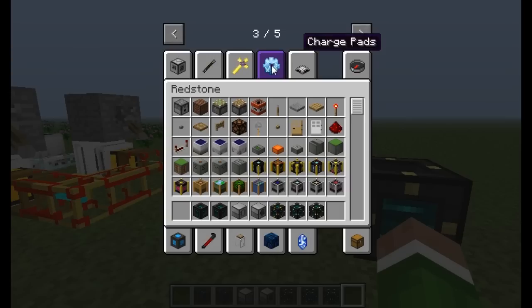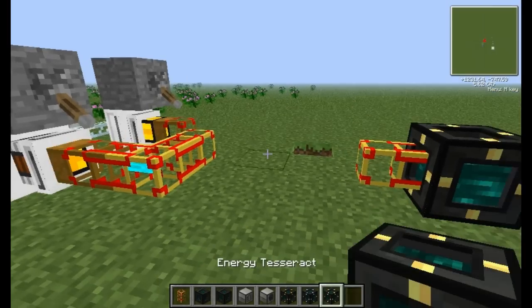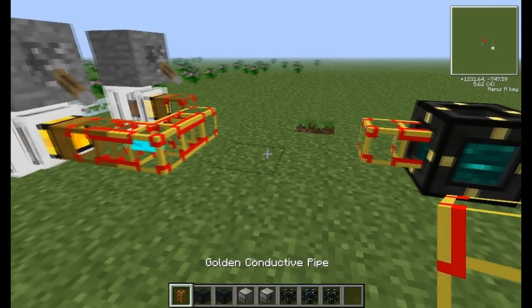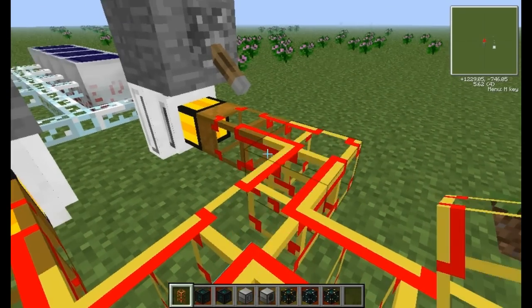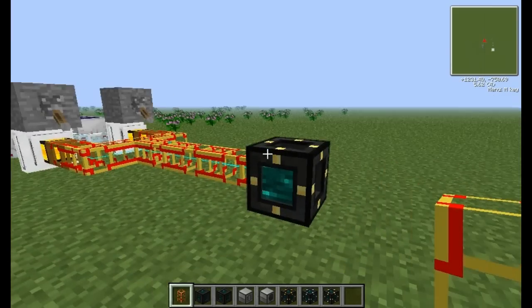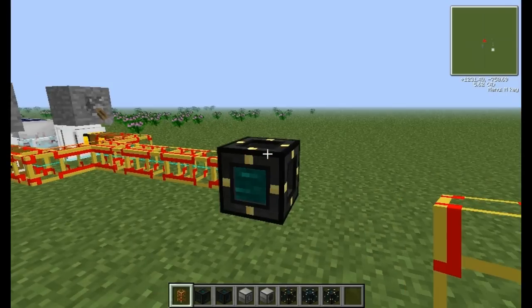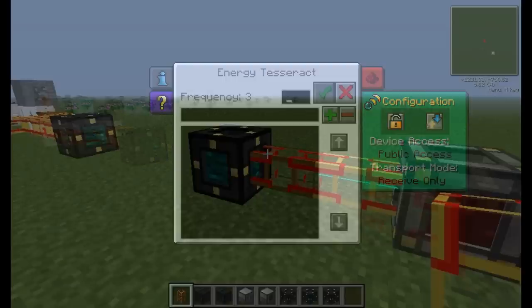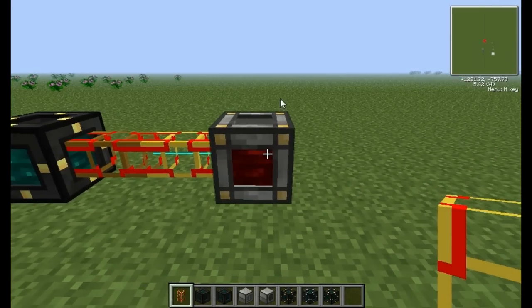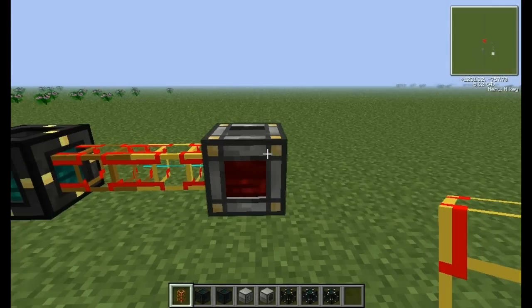Let's go back over to BuildCraft and get to the Golden Conductive Pipes. As you can see, it will still send the MJ — though one of them already burst, so you've got to keep that in mind. Now the MJ is being sent through this Energy Tesseract on Frequency 3, Send Only, and being received by this Energy Tesseract on Frequency 3, Receive Only, and then is going to be transferred to this Redstone Energy Cell, which is basically just storing up all this MJ — it's almost like a battery box for EU, but for MJ.